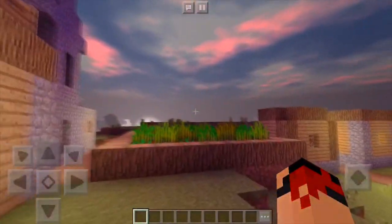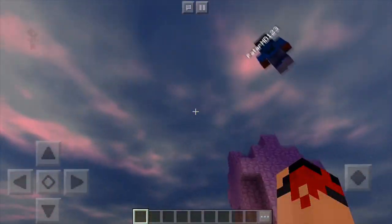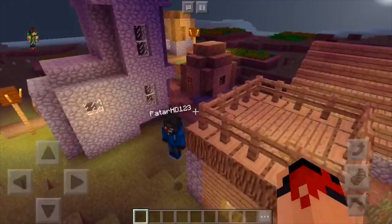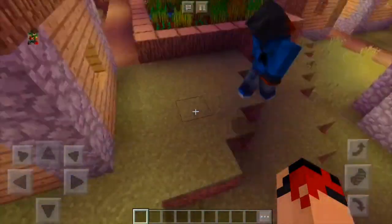When you get the shader, make sure you do turn off render clouds. Once you do that, this sky is going to look so good. Just look at that — so realistic. I've never seen a shader pack in Minecraft Pocket Edition that has a sky like this.